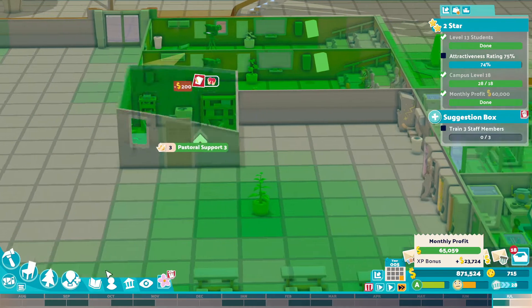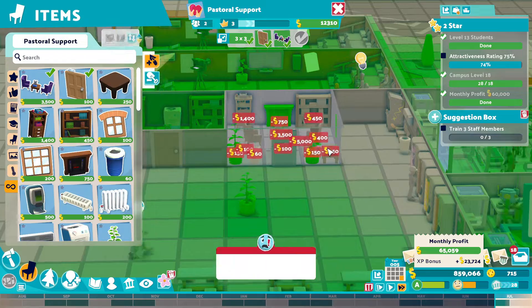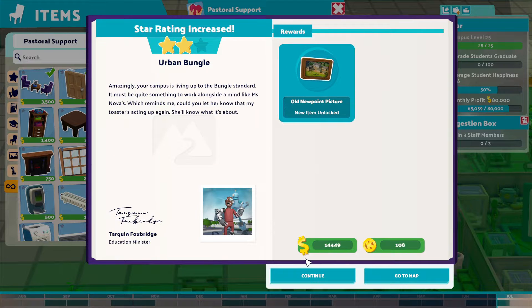Just disappeared into the wall, there we go. We'll put another pastoral care here. Again, we'll delete that. Oh, we did it! Attractiveness up! There we go! Boom! We get the old new point picture. We get 20 grand and 150 kudos.